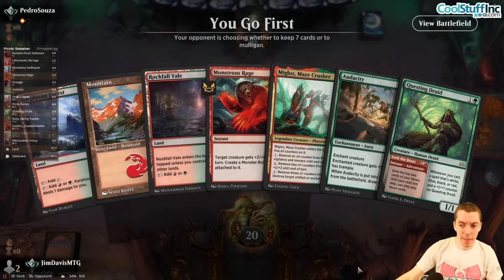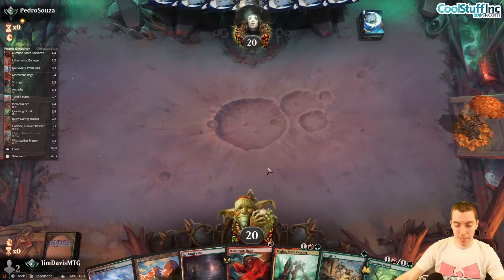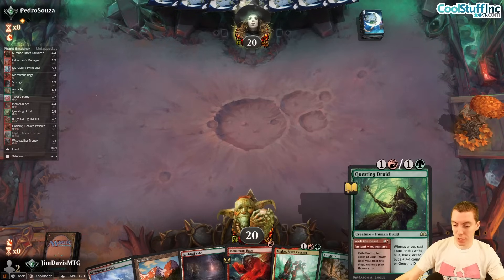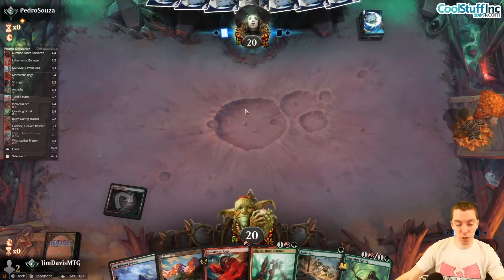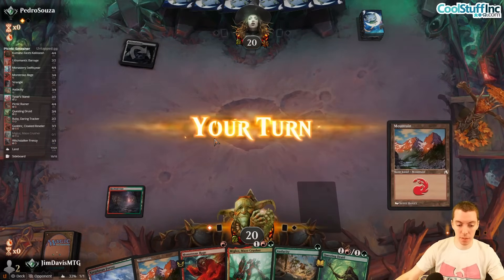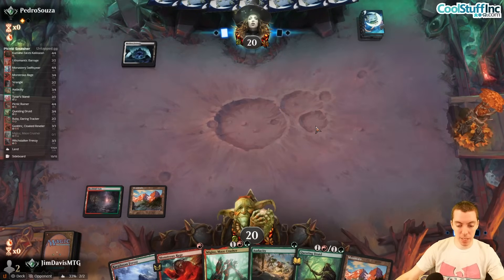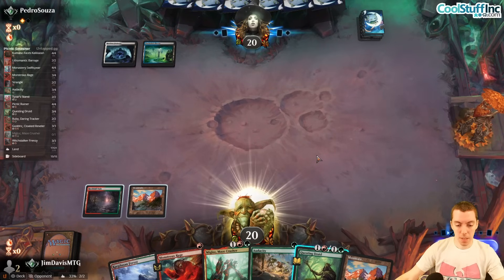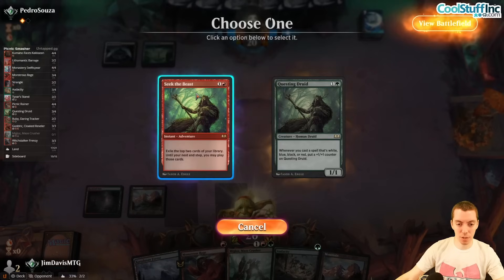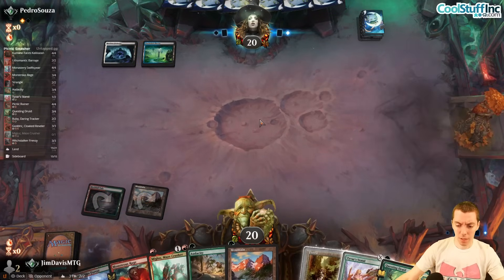On the play, much better hand — still a little light on actual threats but we can work with this after mulliganing. Can end-step Seek the Beast and go from there, though I'd love to just draw a two-drop. Not a two-drop — end-step Seek the Beast, hopefully hit a land and a good spell. Opponent in the tank on turn two.